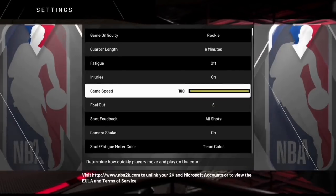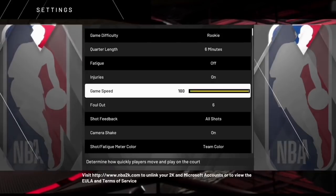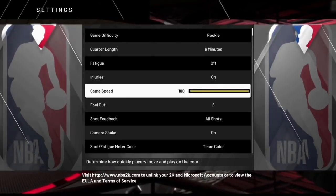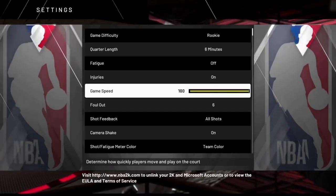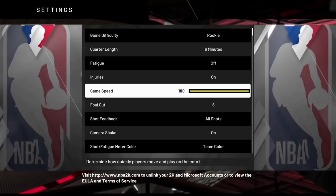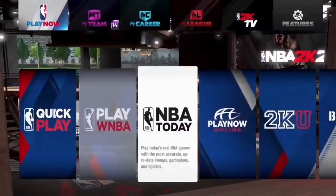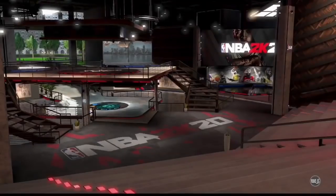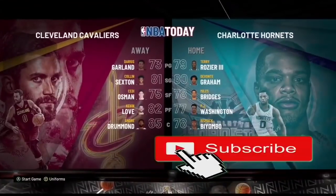The reason I have the game speed set to 100 is just so you guys know the glitch is legit — when I load into games they'll be really fast so you'll know the difficulty is on Rookie. Once you change the difficulty to Rookie, go to Play Now, then NBA Today, select any game you see, make sure your controller is on the right-hand side, and load the game up.